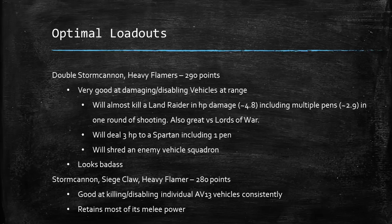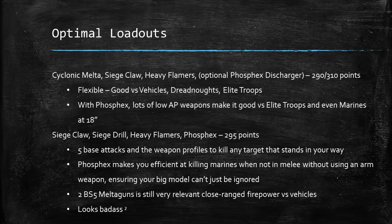We've also got Storm Cannon and Siege Claw with Heavy Flamers at 280 points. This is good at killing individual AV13 vehicles — very consistently blowing up an AV13 vehicle every turn whilst retaining most of its melee power. It can shoot targets, knock hull points off bigger things, and go forward to fight in melee if needed. Mixed weapon loadouts like this tend to look pretty cool too.